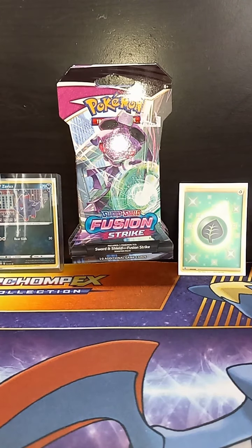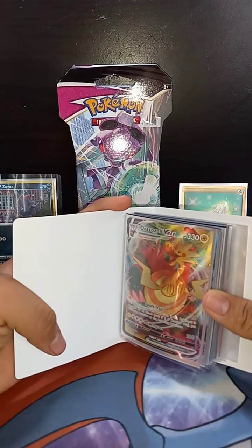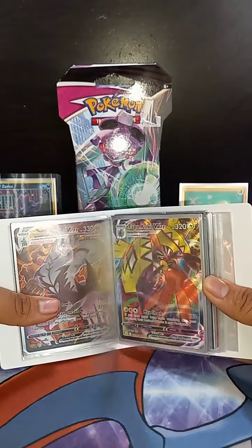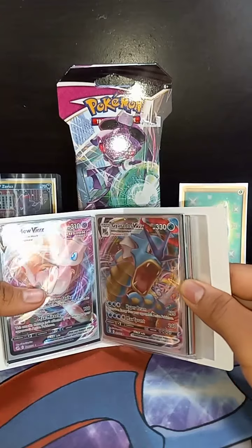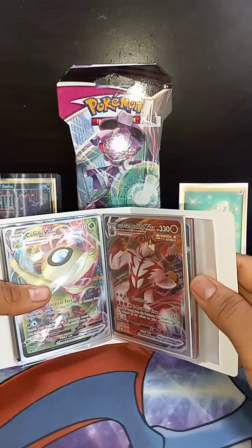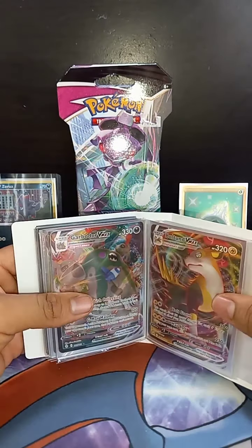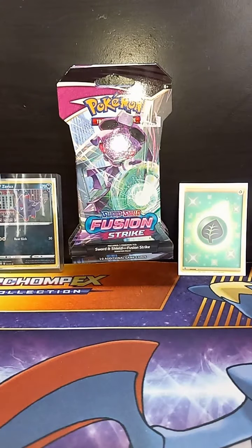I'm gonna show you guys the binder one more time — I don't think I've showed you guys as much. So I got... I'm just gonna flip through it. Urshifu, Pikachu, Butterfree, Tapu Koko, Chandelure, and Rillaboom VMAX Hyper Rare. Mew VMAX and Genesect VMAX. Ditto, Eeveelution Lash, and a Celebi. And another Urshifu. Ditto VMAX and a Glaceon VMAX. Carbink. And look at that — the Voltan that he pulled out of the Vivid Voltage pack.